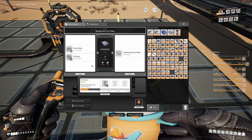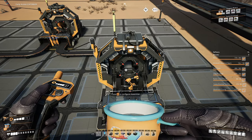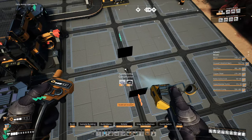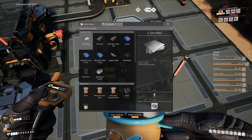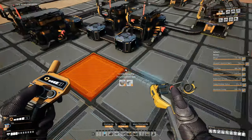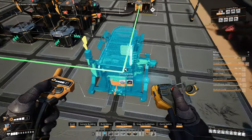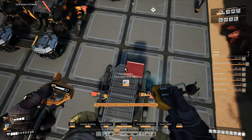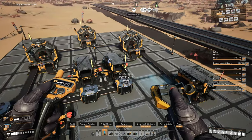For reinforced iron plates, we're running at 40% capacity — we only need 12 iron plates per minute, and it takes just one constructor to make that. Let's get it lined up with the assembler output, run the belt straight in, and hook up the power as we go so we don't forget.